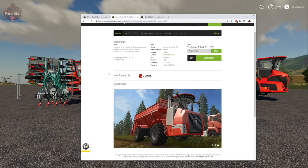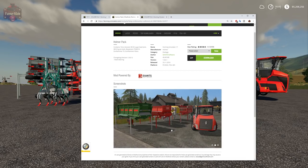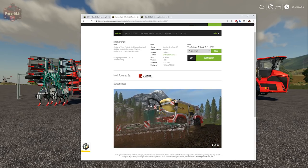In Farm Sim 17, we had the Terra Variant Homer Pack. That was a free mod supplied by Giants. We had the Terra Variant, the Manure Spreader, Auger Wagon, Slurry Tank, Sugar Beet Tank, and the Slurry Applicator.